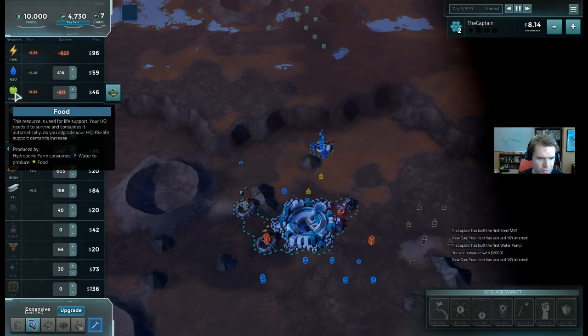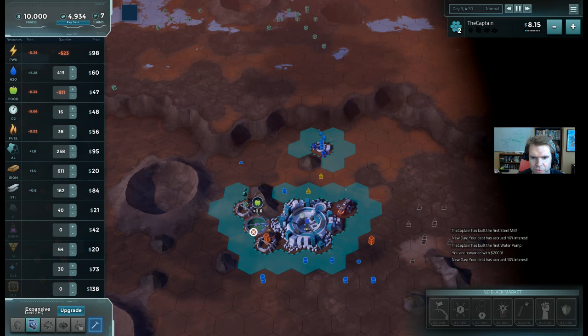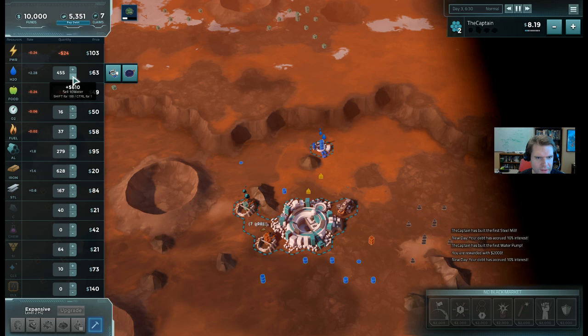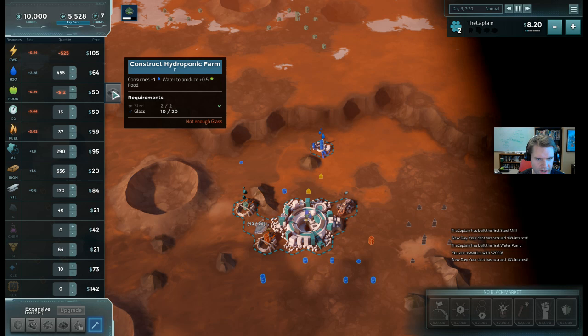First, let's take care of life support. How do I get food? A hydroponic farm consumes water to produce food. I've got plenty of water, so I'll go over here and click on farm. Maybe I'll use this empty tile that I've already claimed - I'm going to build on that tile. My farm is going up. While I'm at it, I think I'll build another farm to make sure I have enough.